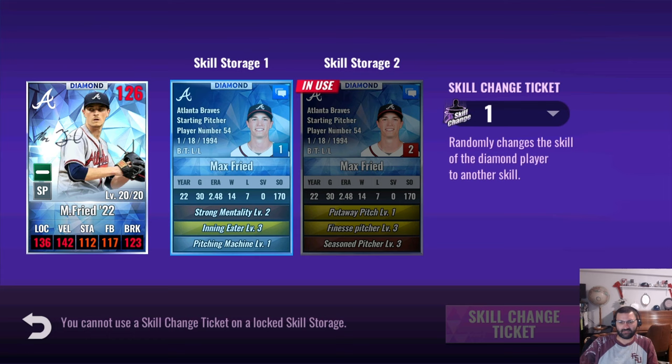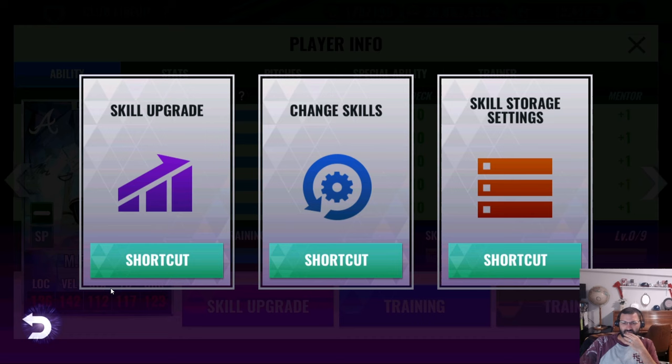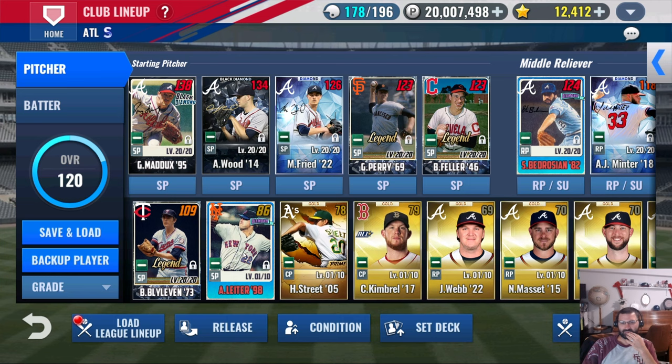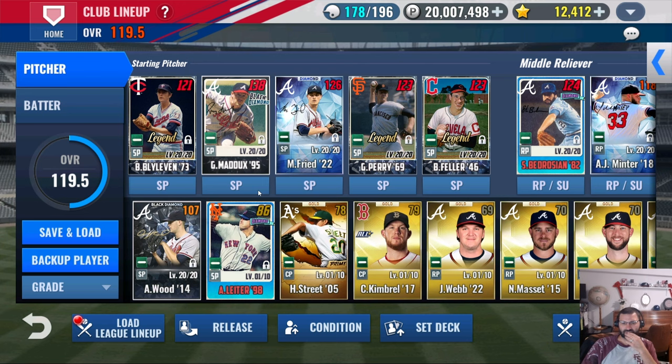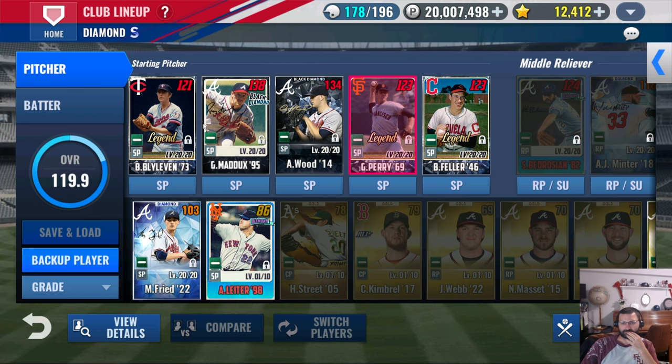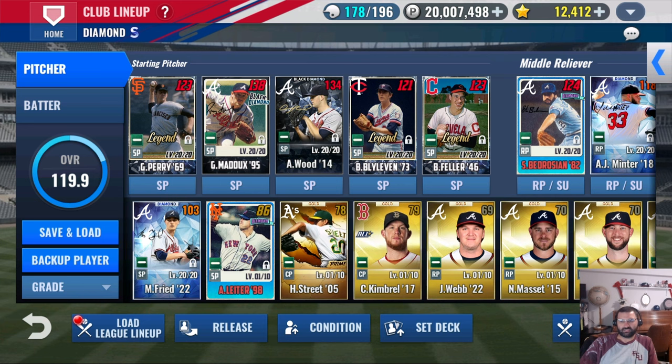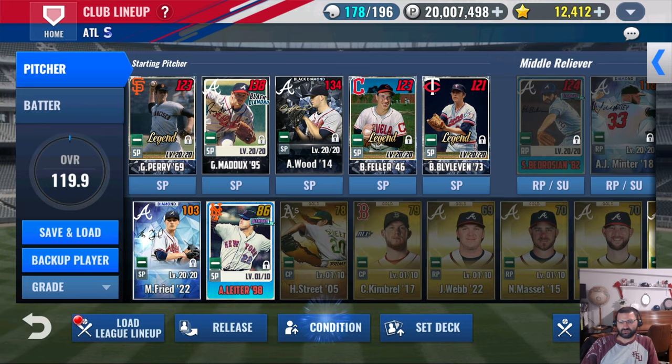I have two more skill change tickets, so I'm going to roll off this one to see if I get something better. Come on — finesse. Nothing. Okay, I'm going to use this three-three-one set for now. I'm not going to use him for club yet since he's not ready. I'll keep my rotation the same for club, but I'm definitely going to use him for league and for battle.